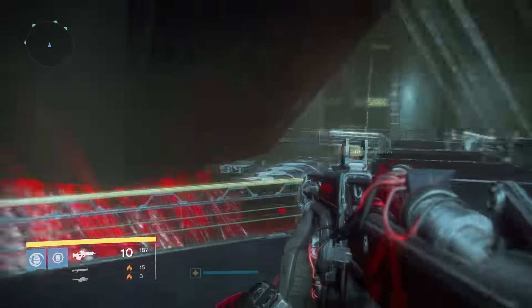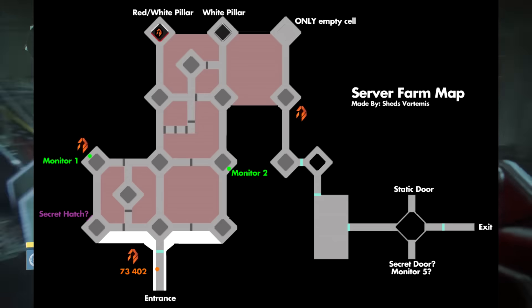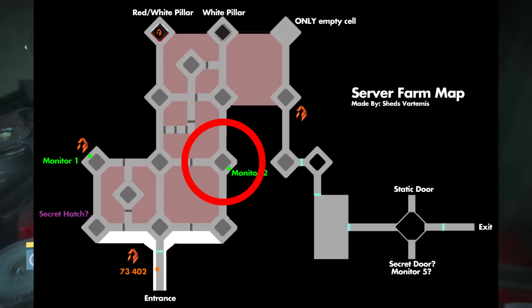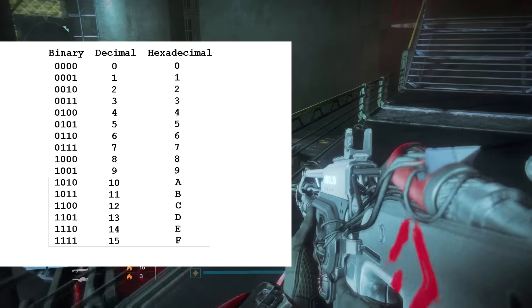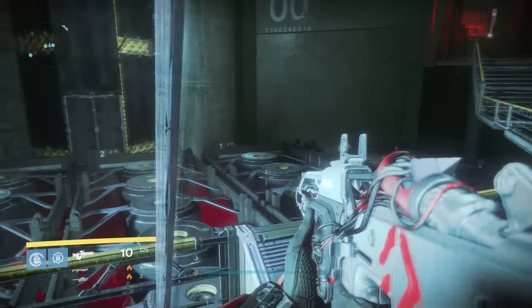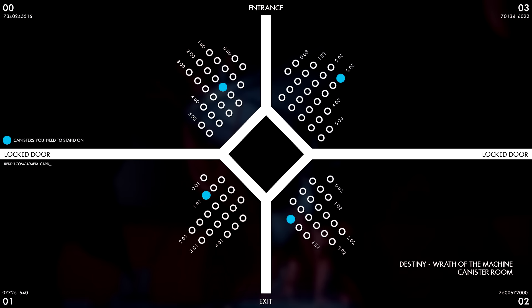Activating the monitors will give you four digit codes. These four digit codes are actually binary for the coordinates of where your four fireteam members in the diamond room need to stand on those capsules. The monitor on the left side of the server room gives the coordinates in binary for the column. The monitor on the right side gives the coordinates in binary for the row. Simply Google binary numbers and get an image to reference, because you're going to be getting codes exactly like this. For example, on one of the monitors it may display 0100, which is just a four.